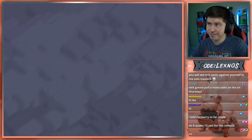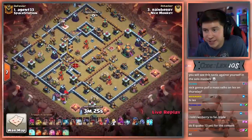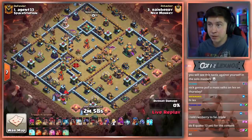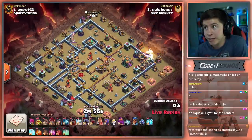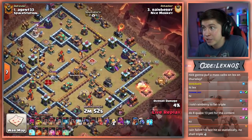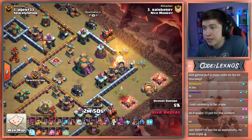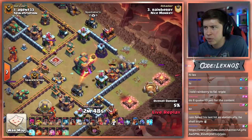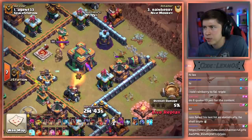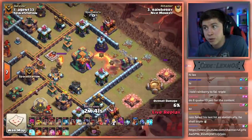Rainberry is in on Agent 33's base — the last attack for Nice Monkey. If he gets the 3-star, Nice Monkey will win the war. If he doesn't, I have a chance to win the match for Spacestation. Let's see what he can do. Lots of Sneaky Goblins — he brought like 20 Sneaky Goblins to this attack. They're getting wrecked by this multi-mortar right now. Down goes the gold storage. Sends one more to activate the Town Hall.